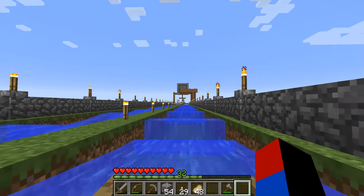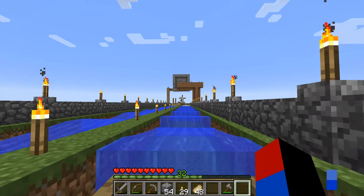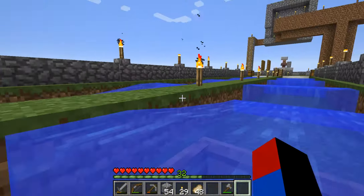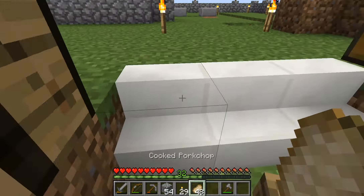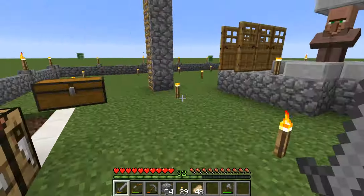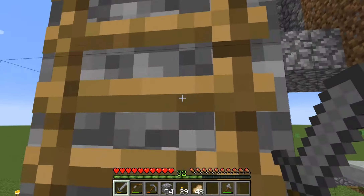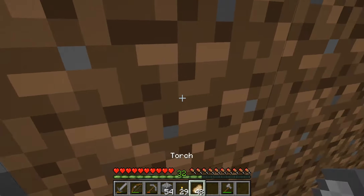I have to pipe two villagers right there, and then I'm going to be done with bringing villagers over to the breeder. But of course, I'm going to have to bring the bred villagers to my base, to my iron farm, and also bring some villagers to my trading post. But as far as bringing villagers to the breeder goes from the village, this is going to be the last one.